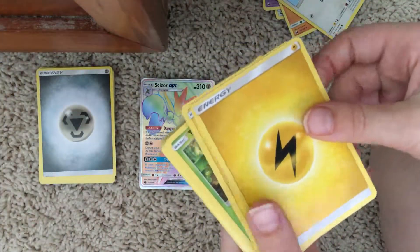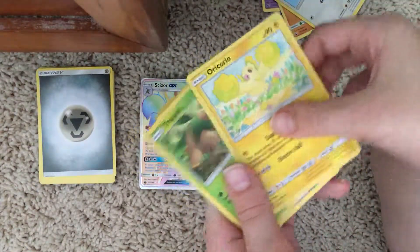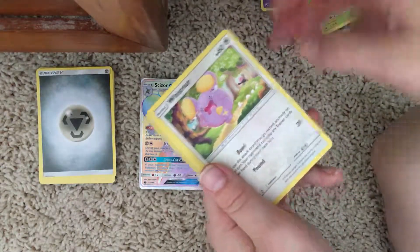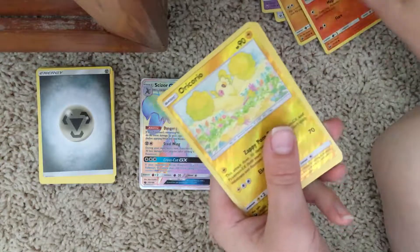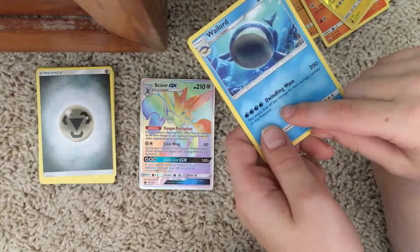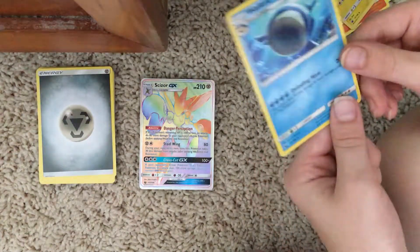We have a basic electric energy card, Oricorio, Trompas, Hyger, Trigo, Rimsper, Voltorb, Slugma, and Oricorio again. Oh — Wailord! Boom! 202 health? So that's a rare? It's a decent, it's a regular star card, so it's pretty rare.